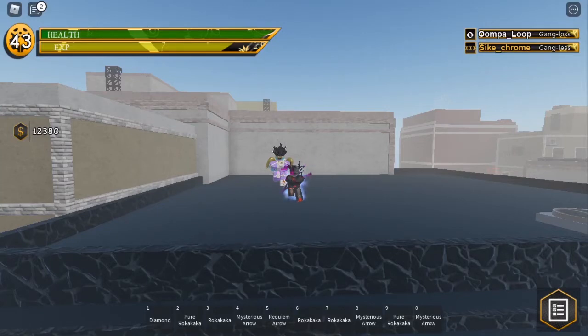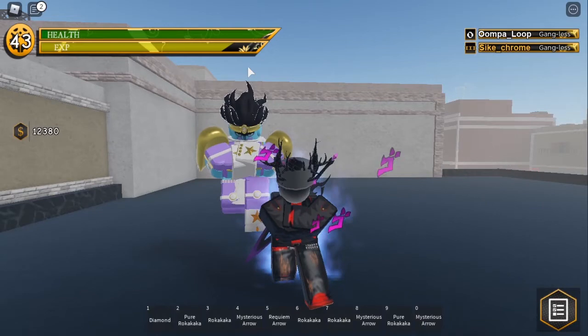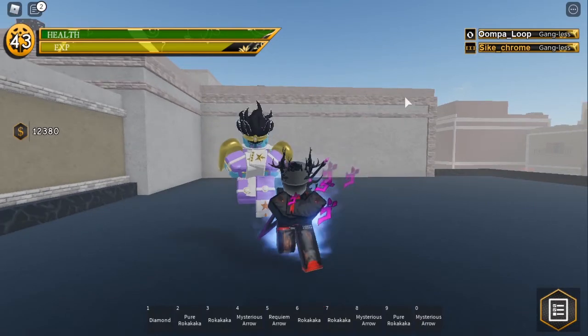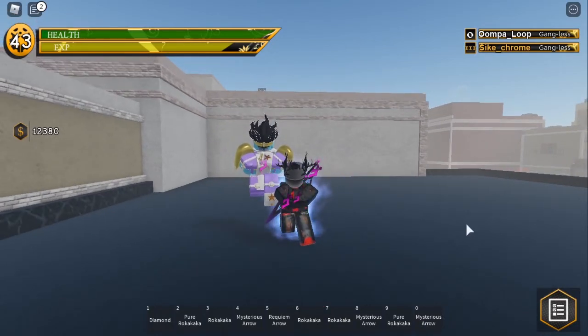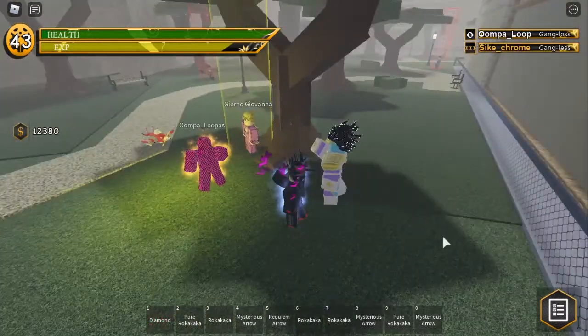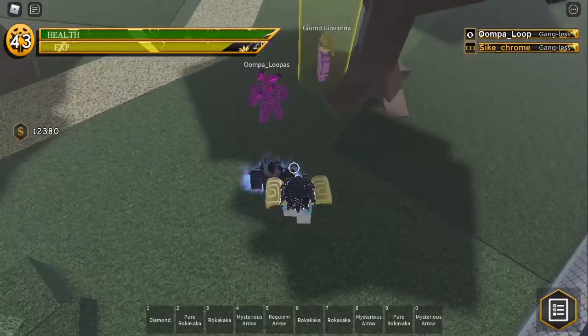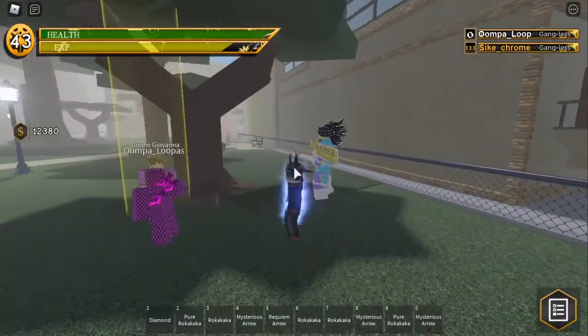Hey guys, welcome back! Today I will showcase Star Platinum the World, a requiem stand. Let's get straight into it. These are all Star Platinum's moves. The first move is the barrage — this is the barrage from the side.